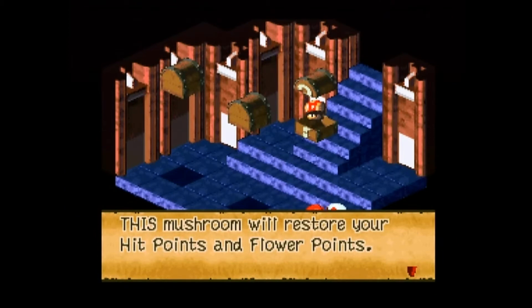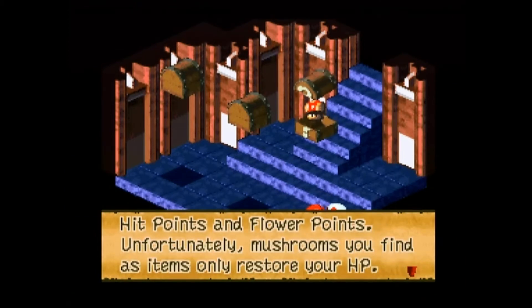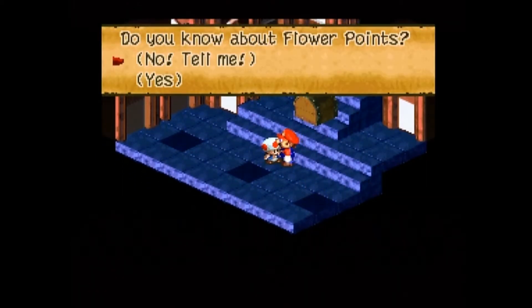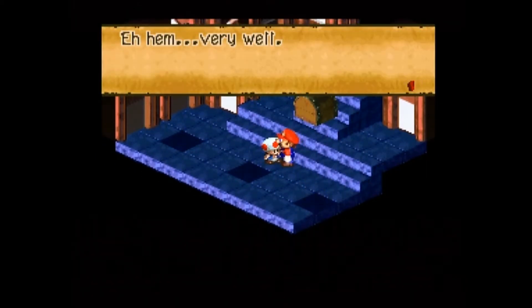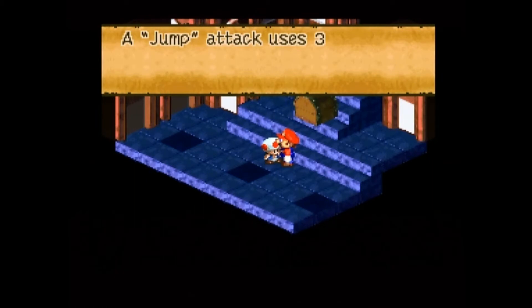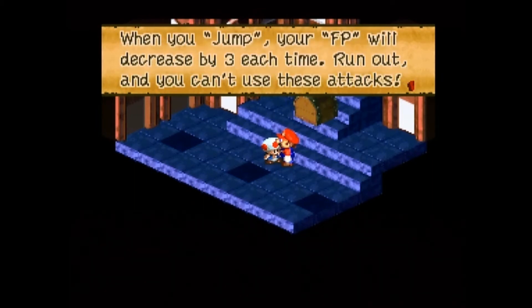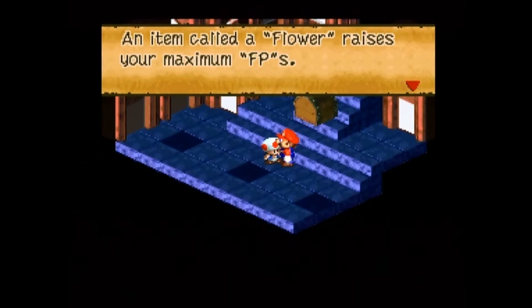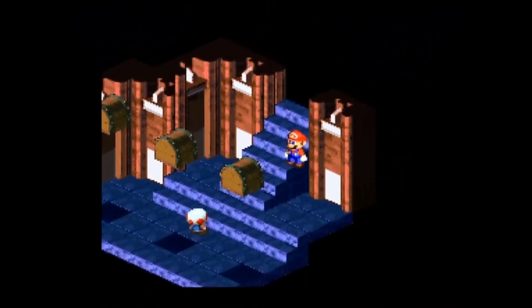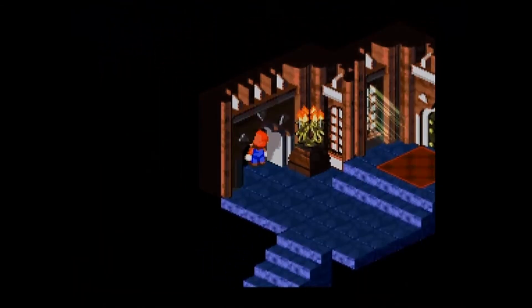That particular mushroom will restore your hit points and flower points. Unfortunately, there are not very many in the map areas of the game, and you cannot buy them. The ones you buy in shops only restore HP. Now, this mushroom retainer is going to tell us about flower points. Every time we use a special ability, it decreases flower points — if we run out, we can't use special abilities. She also tells us how flowers will actually raise our maximum FP.